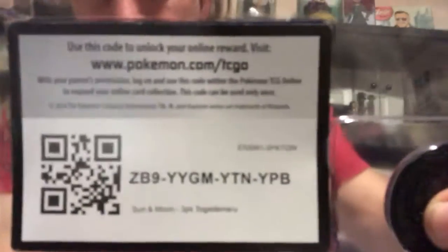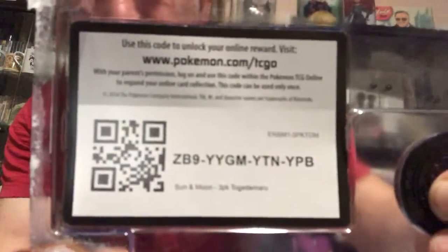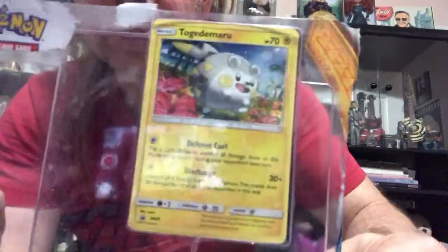There's the code card for the Togedemaru. There's the Pikachu coin that's in there, and there's a look at the Togedemaru card that you'll get with that code. You can always comment below — let me know when you use the codes. Give me the thumbs up.